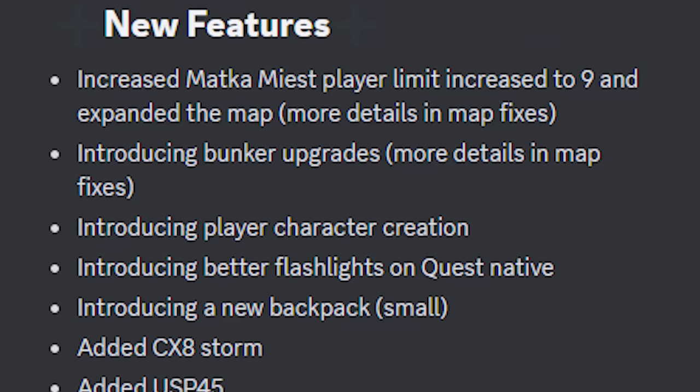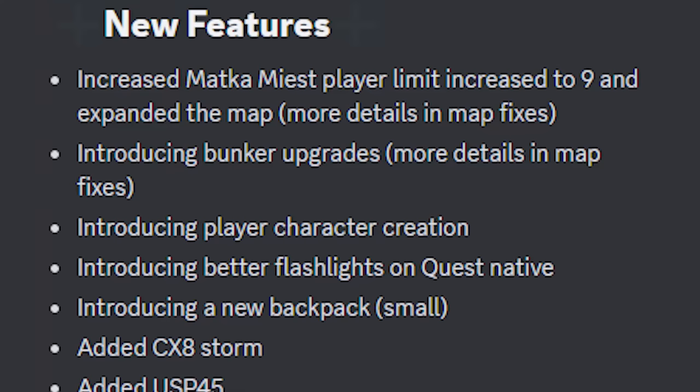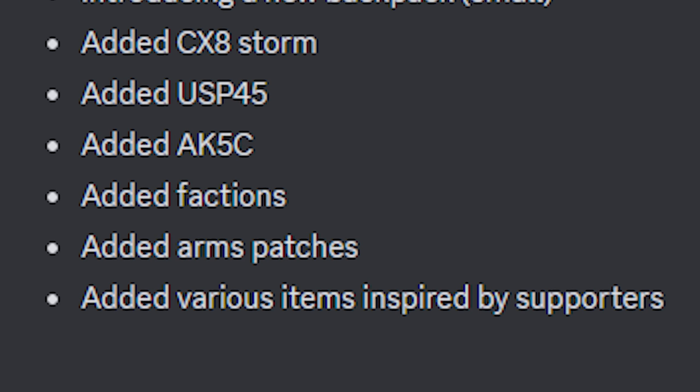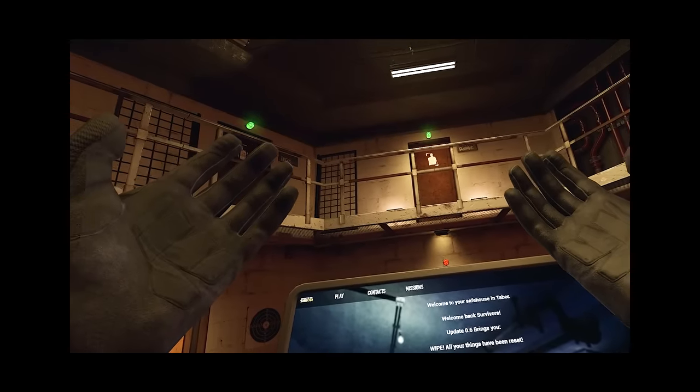They've increased the player limit on the new map to nine players now, and they've expanded the map a little bit. They've introduced bunker upgrades, introduced player character creation - as you can see, I'm a Volk. My hands look beautiful. They've introduced better flashlights for the quest, introduced a new small backpack. They've added the CX-8 Storm, the USP-45 pistol, the AK-5C. They've added factions, arm patches, and various items inspired by supporters. I have no idea what that is, but I'm sure we're soon to find out.